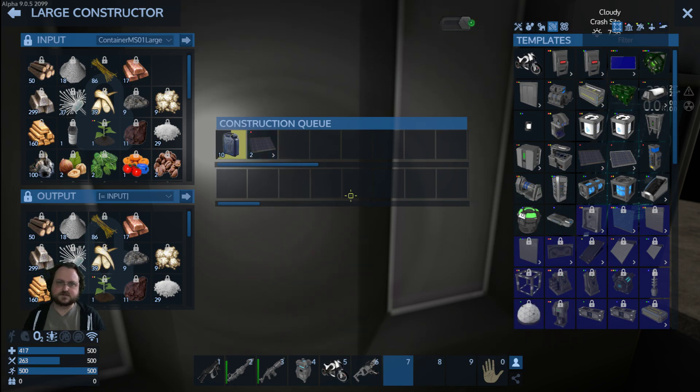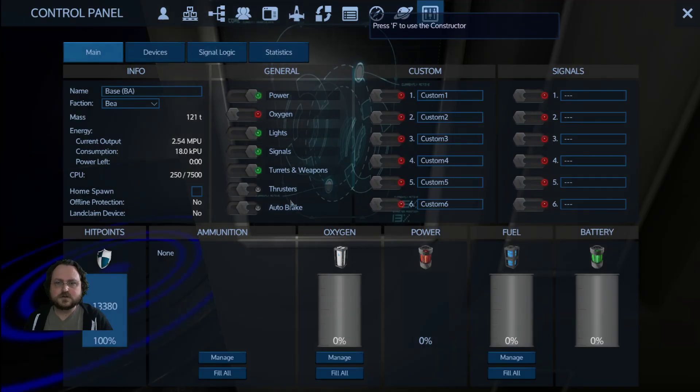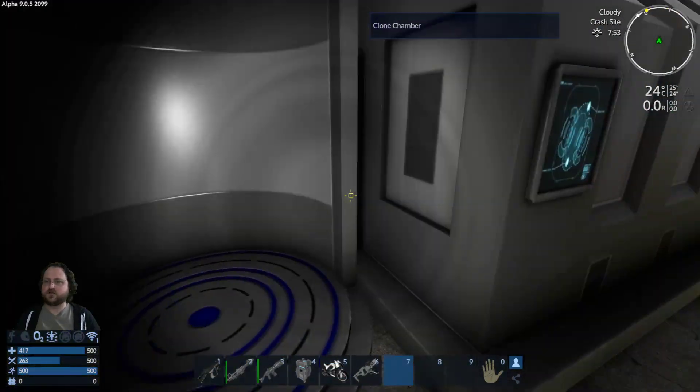Queue up a couple more solar panels. Home spawn. Okay. So I think anyone can do this — if they jump on the base and click this, you'll respawn over at this clone chamber.